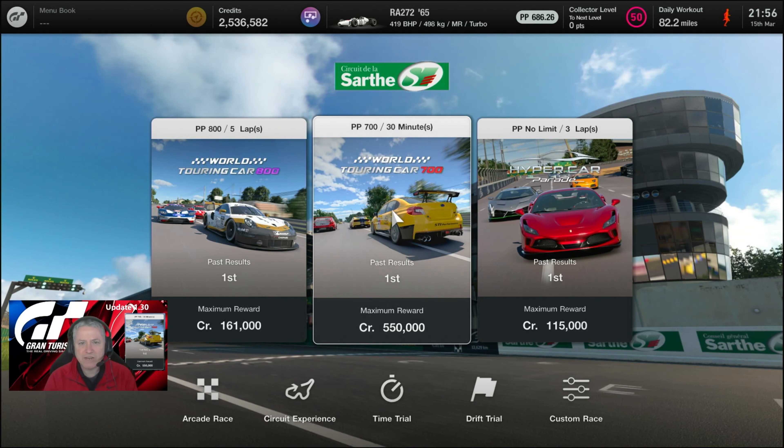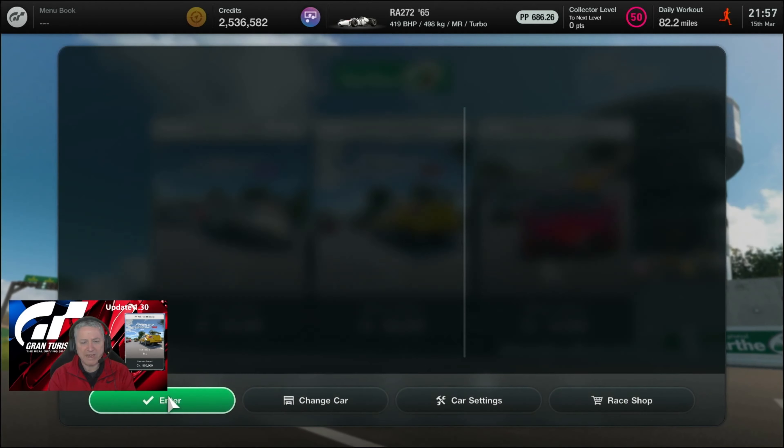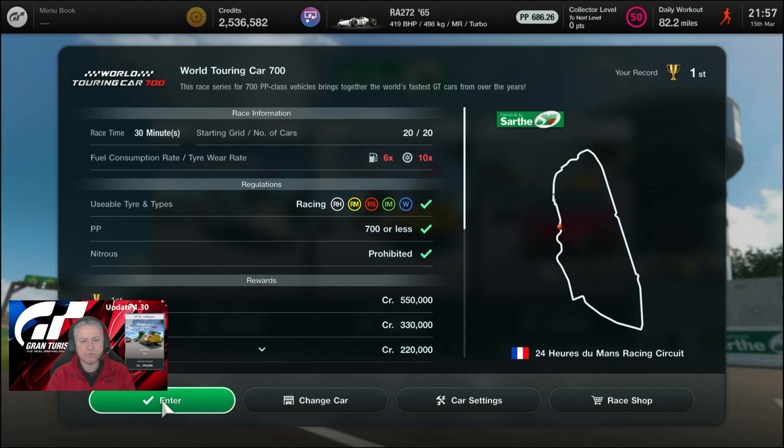Good day folks and welcome back to the channel. Today we're at Le Mans, at the Circuit de la Sarthe. We are doing the World Touring Car 700. We've got a potential earning here of around about 850,000 credits for half an hour's work.